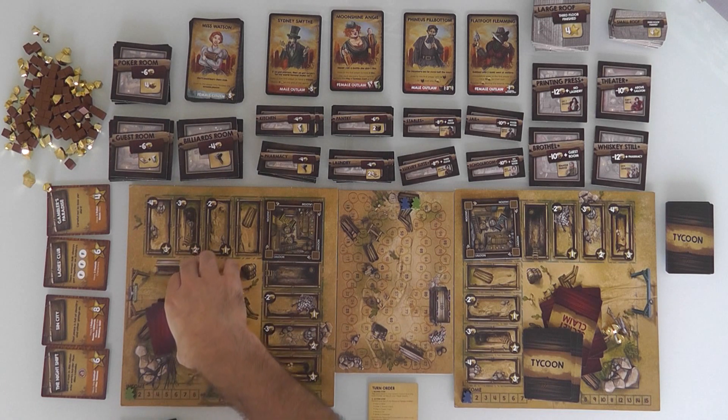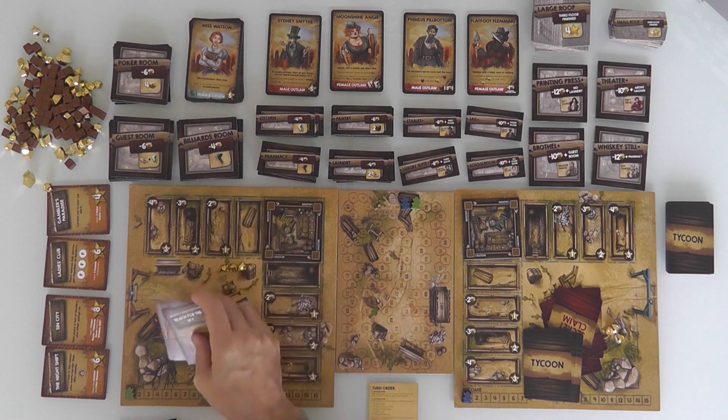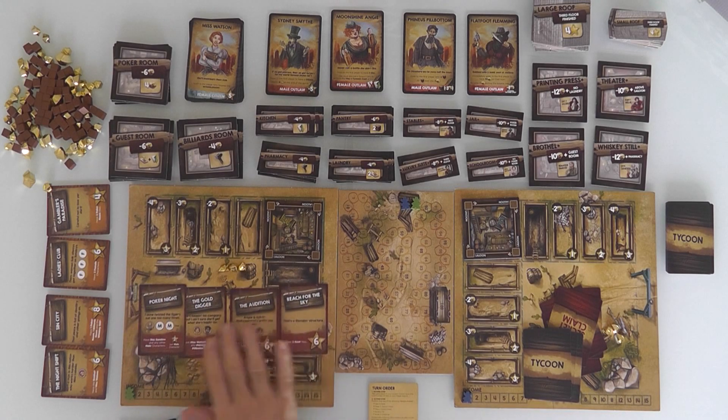And four secret claim cards. These are secret objectives. Everybody gets four, but they have to pick just two that they're going to shoot for. So I could shoot for Reach for the Sky, the Audition, Poker Knight, and the Gold Digger — I've got to choose two of these four.